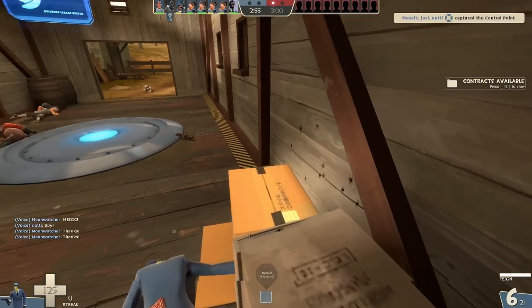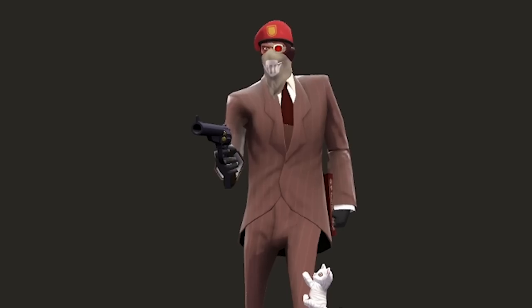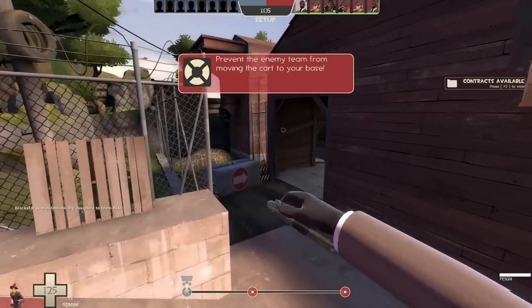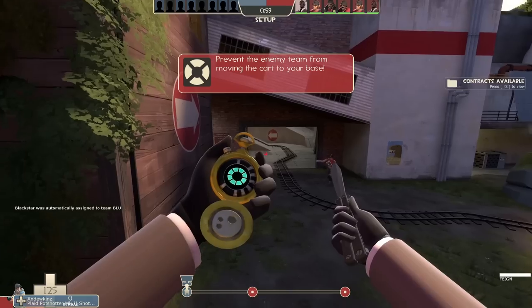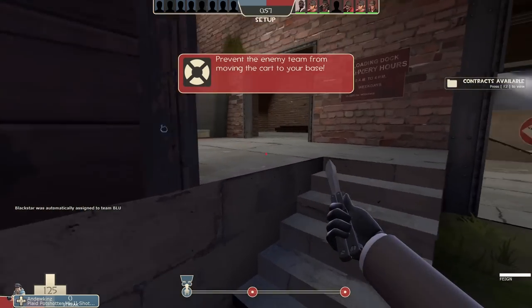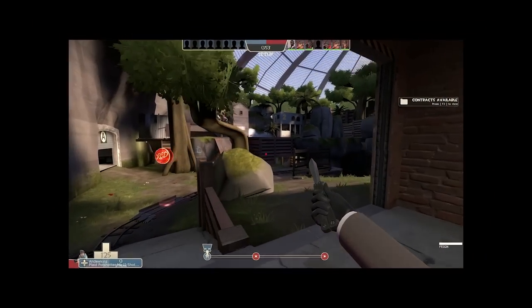Today your minds are going to be blown, and we're going to be starting off with one of the most basic, one of the simplest, one of the easiest spy tricks in the book, and that is, of course, the trick stab. We've got our big kill, we've got our knife, and the most important item, the dead ringer. It's been nerfed into the ground, but that doesn't mean I'm still not going to play spy like a little bitch.